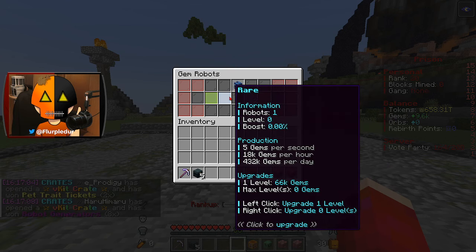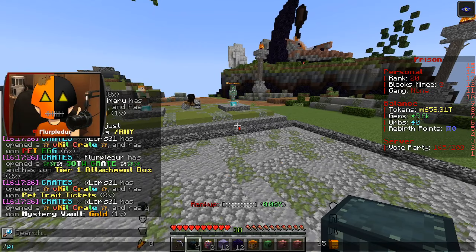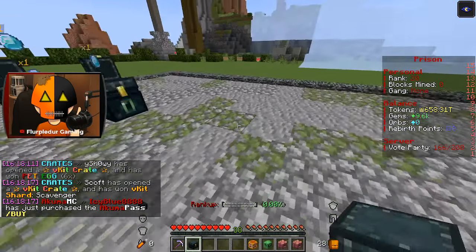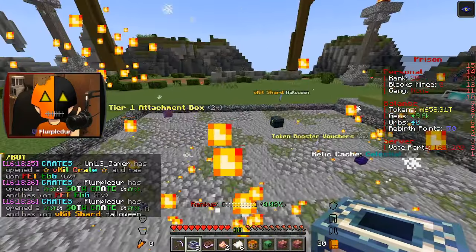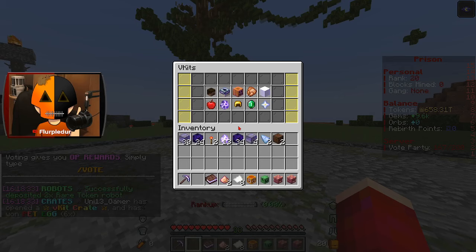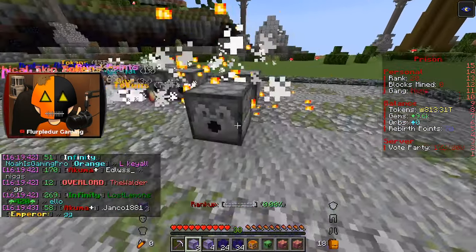I've got two epic, one rare — absolutely beautiful. Tier 1 attachment box times 2. The ping is bad. Let's just open up all five of them — I'm just sending it. I don't want this to be all opening the whole time; I want to get some mining, get some progress made. I just got two Halloween shards. I already have that V-Kit unlocked. I'll just slam right through them.